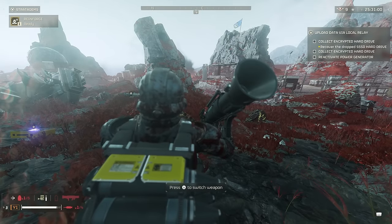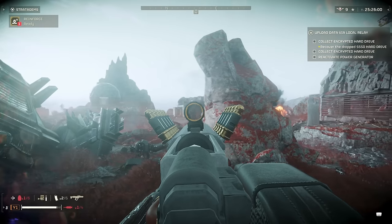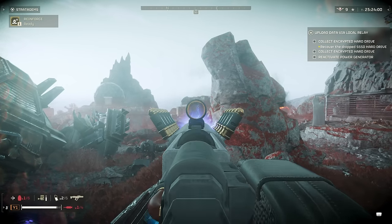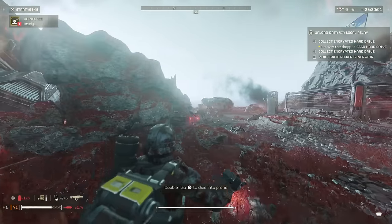They definitely both have their positives, but having used both of these weapons for quite some hours now, I have to say that the Slugger has taken the spot for my more-used weapon on both factions at the moment, though the Scorcher still comes in quite close, as it can make short work of Spore Spewers.